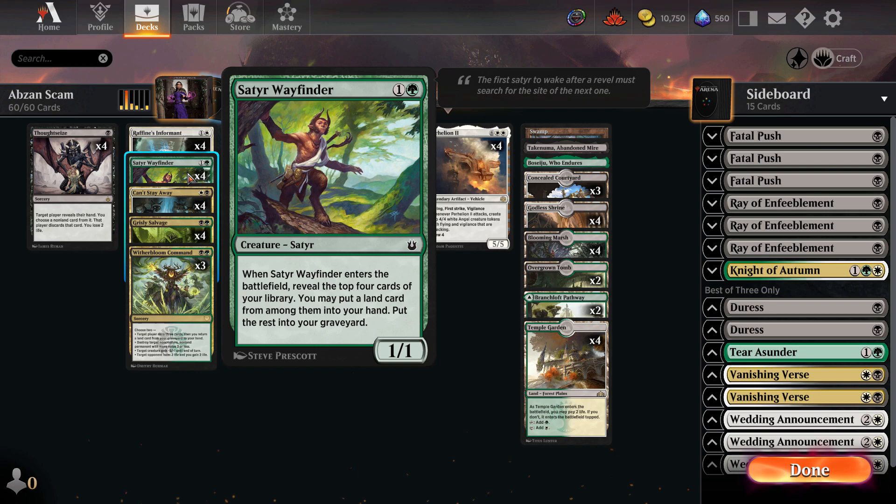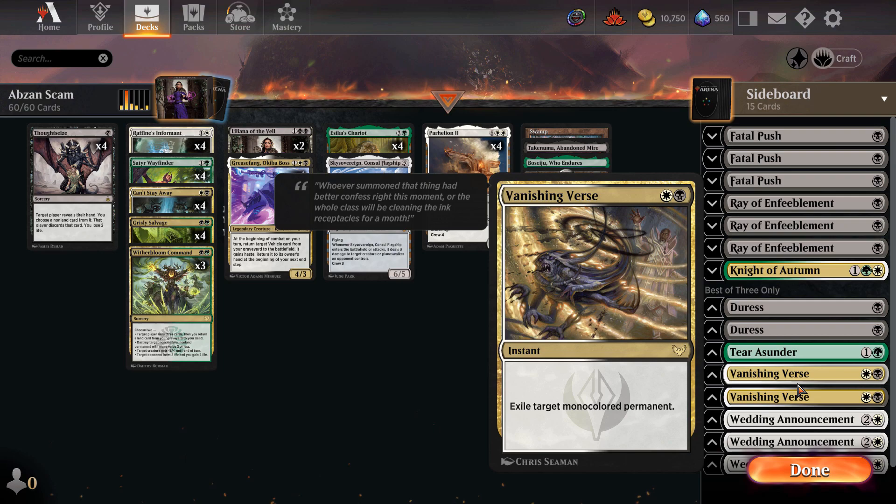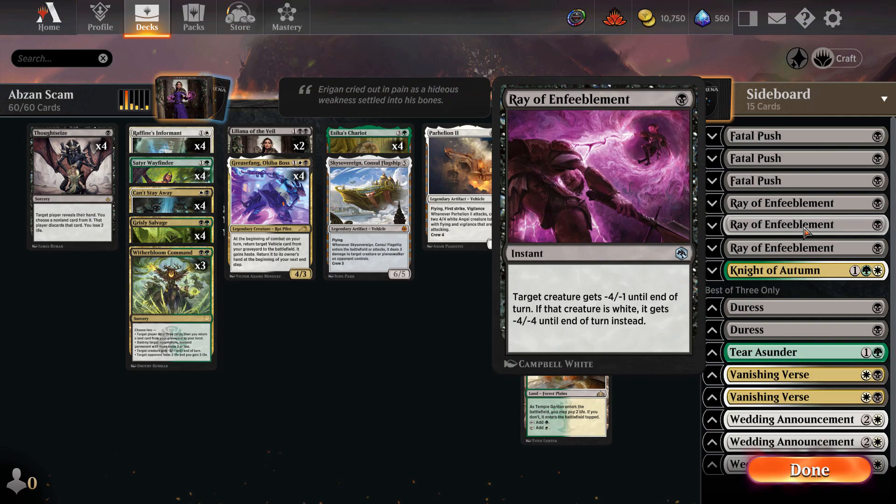A big addition from Explorer Anthologies was Satyr Wayfinder — this card is huge. Just being able to have a cheap 1/1 blocker that finds you a land and obviously puts Parhelion in your graveyard, it's pretty sick. The one thing we're missing from the Pioneer version is Abrupt Decay, so we're playing Vanishing Verse in the sideboard. It's a little bit worse than Abrupt Decay but it still gets the job done.